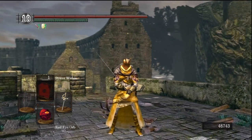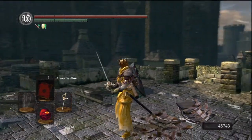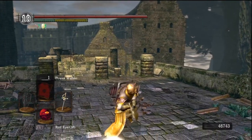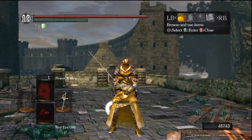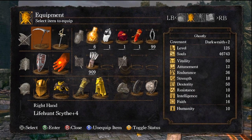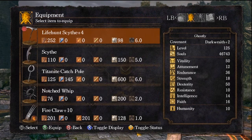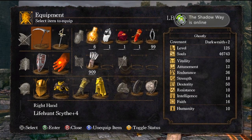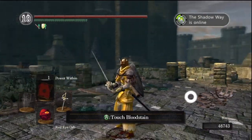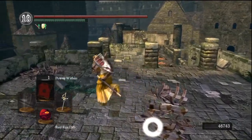So here we have the Dex build. Dexterity is kind of more my type. However, if you're going to go just straight up dexterity, it's a little bit harder to play. But if you like the challenge, going for it is always a good thing to do. My Dex build has 50 Dexterity, 36 Endurance, and 50 Vitality — those are the only three real skills you have to go after. Right now I have equipped the Life Hunt Scythe, which I need to upgrade again, and then a Ricard's Rapier. I use the Ricard's Rapier just simply because I like the weapon.